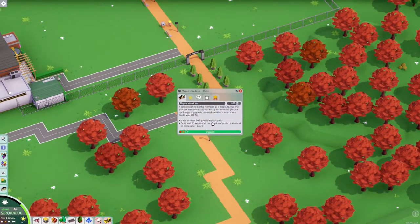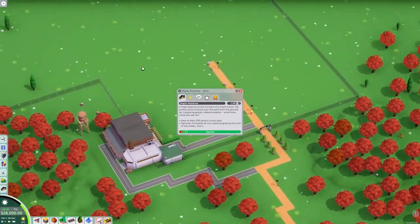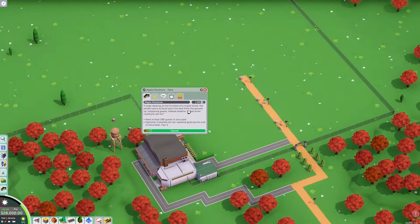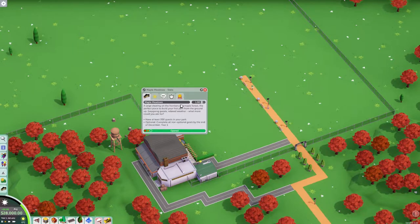Have at least 200 guests in your park — optional. Complete all non-optional goals by the end of the year. By the end of December, year one. I abbreviated it; I don't know why I did that.